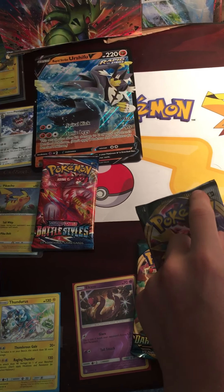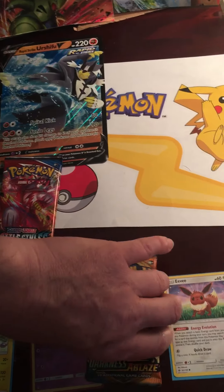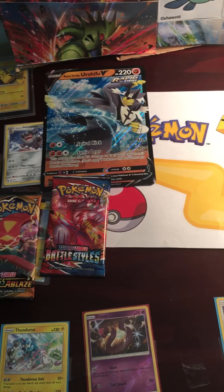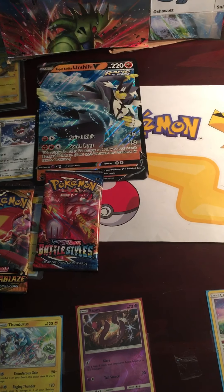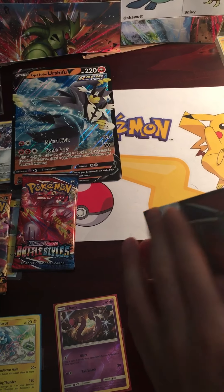I'll go with the Rebel Clash because that has a little print error too. Alright, I got the Darkness Ablaze — he could get a Charizard, let's go! Who's going to start? I guess I'll start poking in with this Battle Styles.